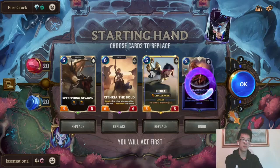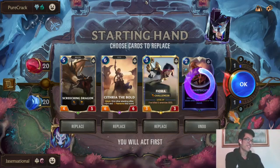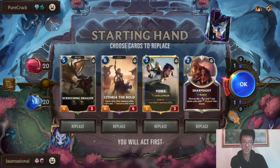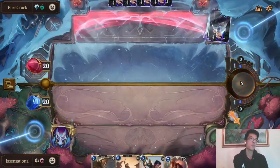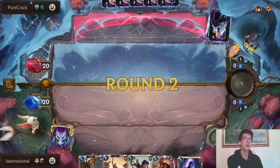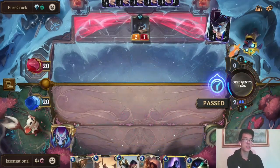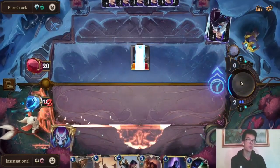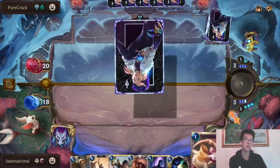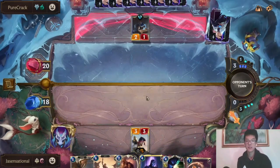I'm playing against TLC, where ideally Fiora Shen is supposed to be favored, but I found these lists have adapted strikingly well into dealing with Fiora Shen. What makes TLC a lot better into Fiora Shen this expansion is Blighted Ravine — you can't barrier your unit like you could with Avalanche, because barriers activate at round end and Blighted Ravine is round start. So Blighted Ravine single-handedly kind of carries this matchup for TLC.